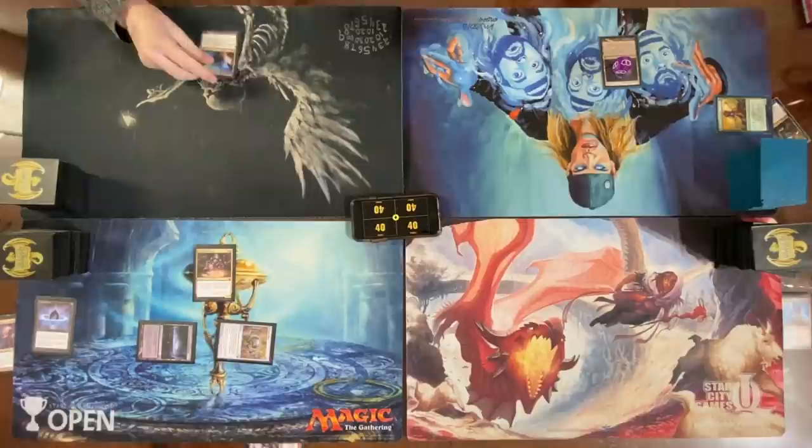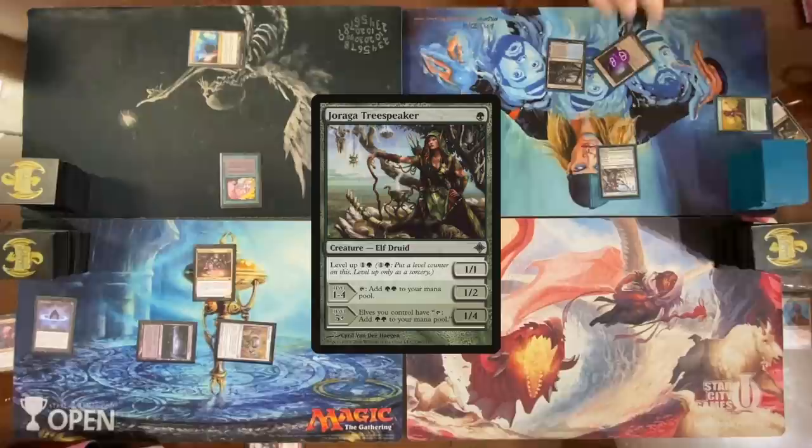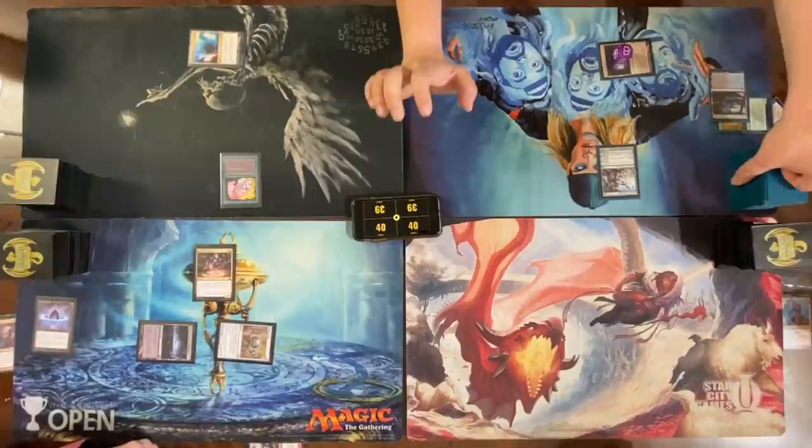Play a Mana Confluence, cast a land, say go. Play land for turn. Cast a Joraga Tree Speaker — yes, that is the card I am playing. Crack a fetch — get an Overgrown Tomb, pass. Play an Island, and we too are going to be on the fast mana plan.